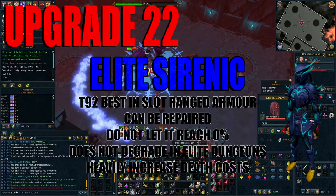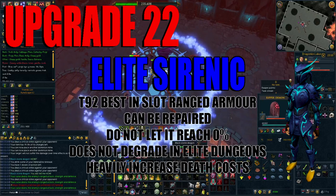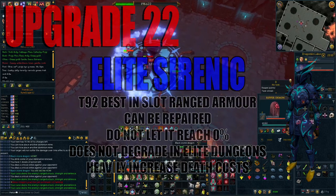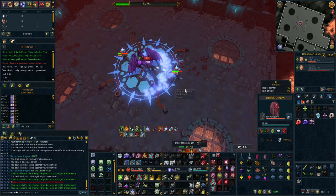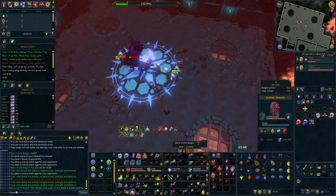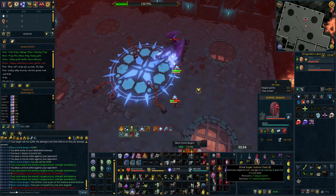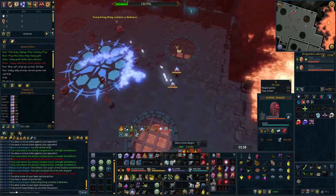For upgrade number 22 you want to invest in Elite Serenic armor. This is the best in slot tier 92 ranged armor, which can be repaired using elite serenic repair patches — however do not let it reach 0% before doing so as it will degrade to dust. Similar to all tier 92 armors it doesn't degrade in elite dungeons, but it will significantly increase your death costs. This alongside the negligible increase in damage is why it is so low on the list. With current prices this will set you back 860 million GP, and until death costs are reworked I wouldn't recommend buying this.